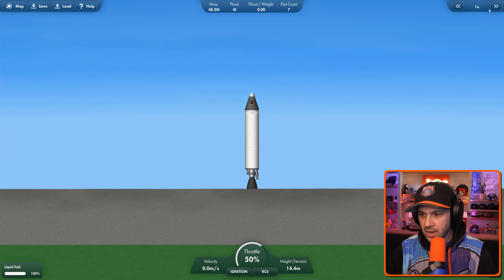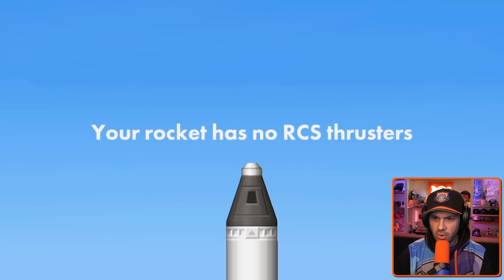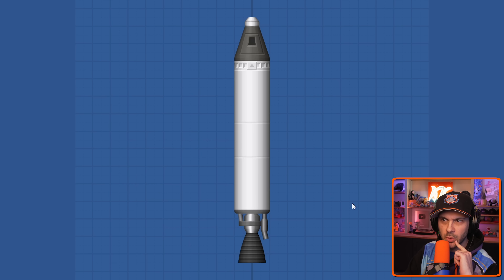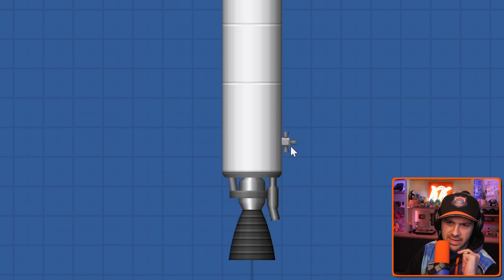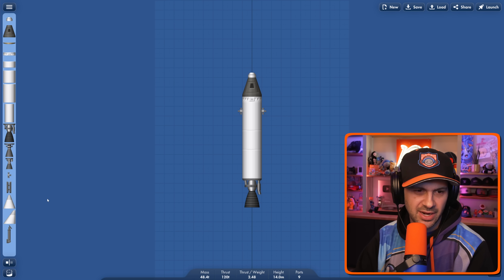I don't know how to do this. What are the controls? Space bar? Ignition. Toggle RCS. Your rocket has no RCS thrusters. I didn't want RCS thrusters anyway. Each of these are fuel. You must be RCS — for adjusting as the rocket makes its way through the turbulence of the atmosphere, I guess.